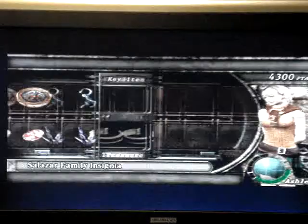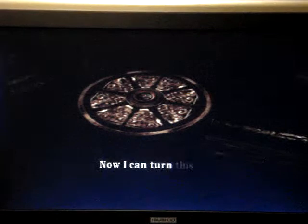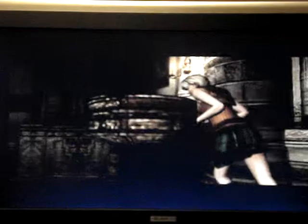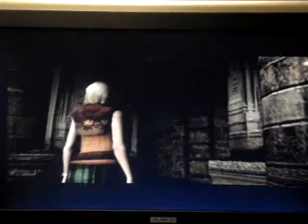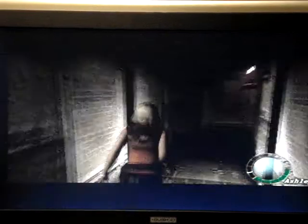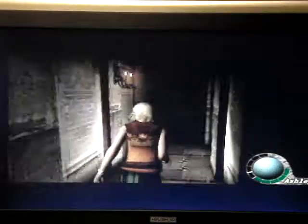The round thing — you insert the mantle piece onto the circle and turn it. And it opens a new area — reveals a ladder. And what a coincidence! This leads right to Leon's feet. Just don't forget to get all the money on your right, as that is important for Leon.